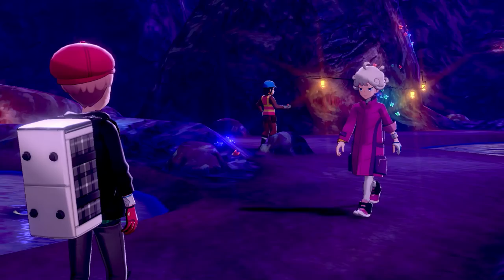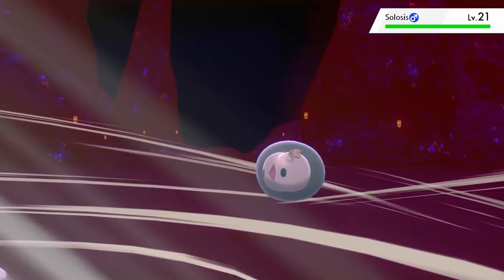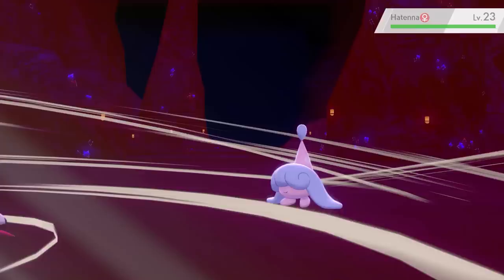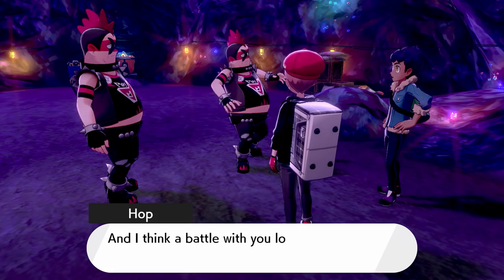Chairman Rose invites me for a meal but I can't afford anything so I just eat the napkin and leave. We go into the next mine and Bede wants another battle — I guess Bede just likes hanging out in mines. This time I have a Linoone which makes this fight even easier. One Night Slash takes out Solosis in just one hit. A Ponyta added to Bede's team means nothing and 2 more Night Slashes take it out. Night Slash is so powerful this early into the game and I wipe through Hatenna and Gothita with 1 hit each to win the battle.